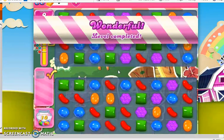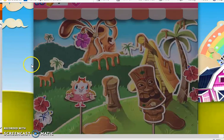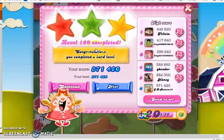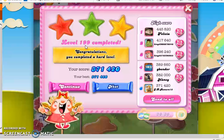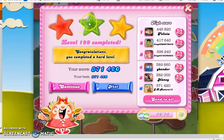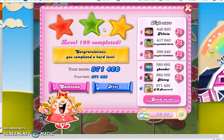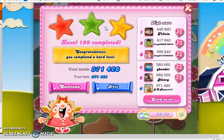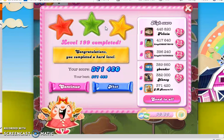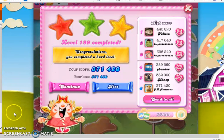I highly recommend using a booster if you're having a problem with this level. Even though this was my first playthrough, I have experienced this level before, and I know that this isn't a level to be taken lightly. Level 199 is pretty tough, especially since you can make a lot of progress early, but the last couple of jellies just eat your moves away. Jellyfish and lollipop hammers are both great boosters to help you complete this level. If you found this video helpful, please subscribe. If you're stuck on any particular level, leave a comment below and I will try to help you. Thanks for watching.